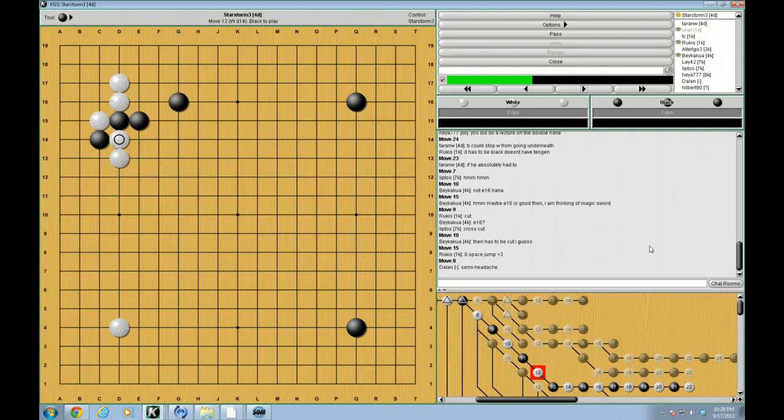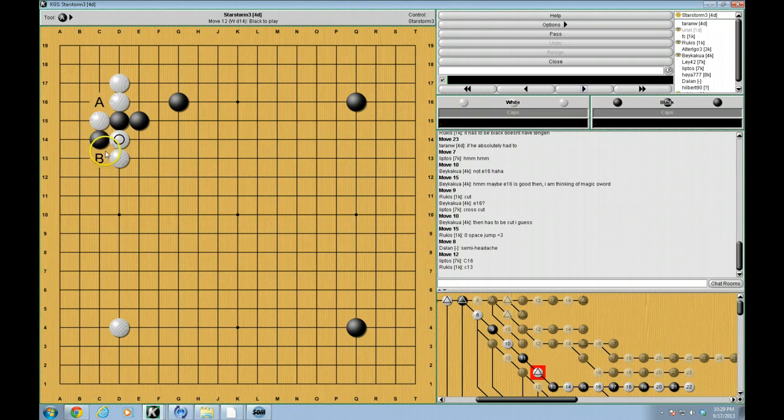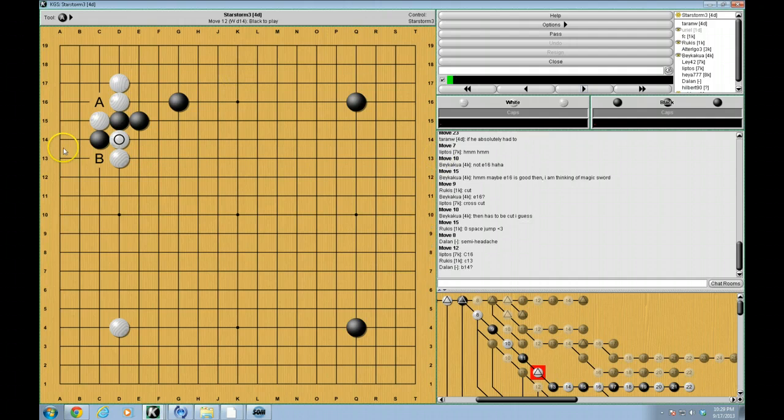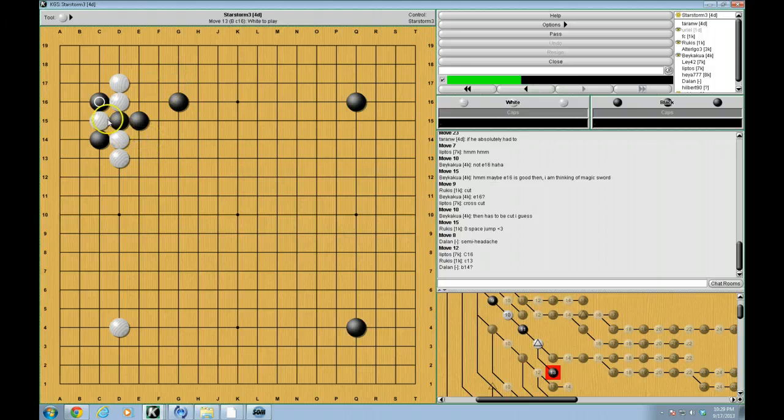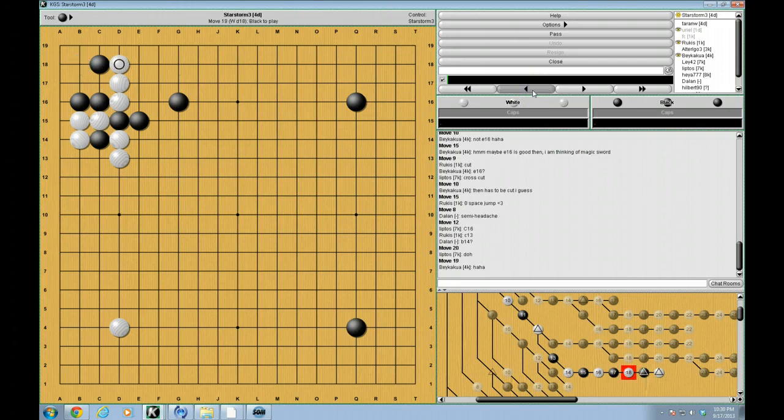One idea to C16, idea for C13, and B14. Alright, three interesting moves — we can take a look at all three. So C16 is probably one of the first moves that occurs to most people, and it looks pretty good. But the problem with it is this will happen, and white can just do this and then jump out. And the problem here is that black is in a fair amount of danger. You could say black is basically dead, and white's going to win this fight. So it doesn't really work that well.